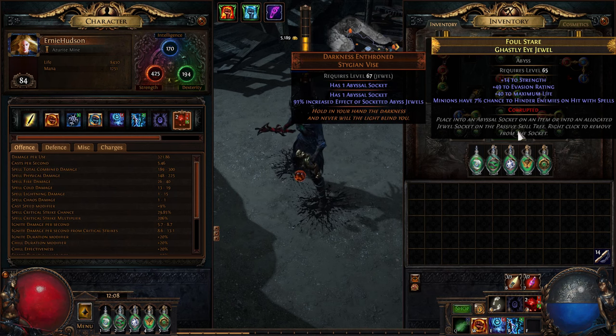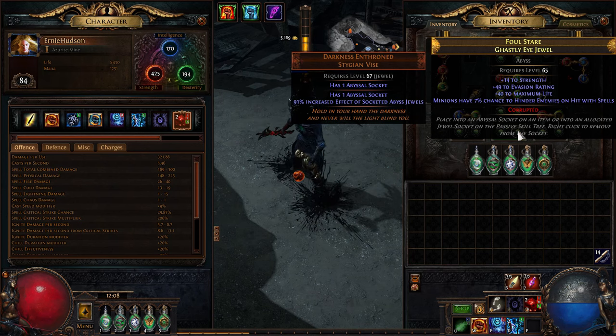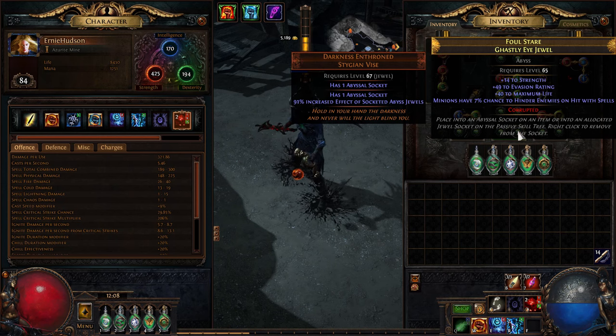Abyss jewels themselves can roll strength and life. Life is a prefix that you get at item level 82, and strength you can literally get at any point — you just have to get lucky. The dirtiest version of this build is basically just rolling any abyss jewel and trying to get tier 1 life and tier 1 strength. Anything else after that is just a bonus.